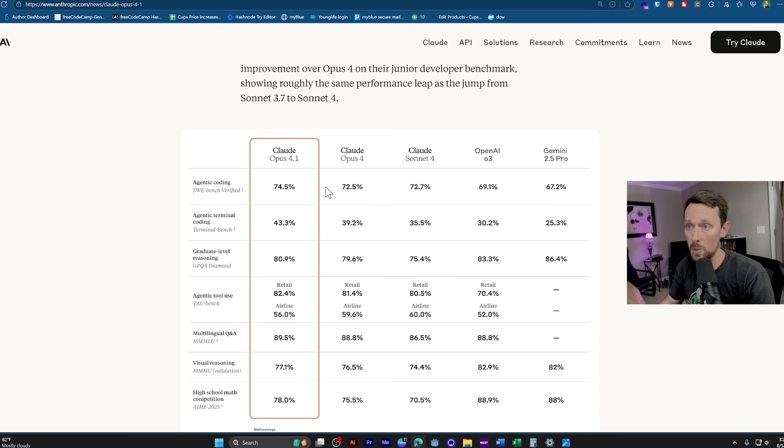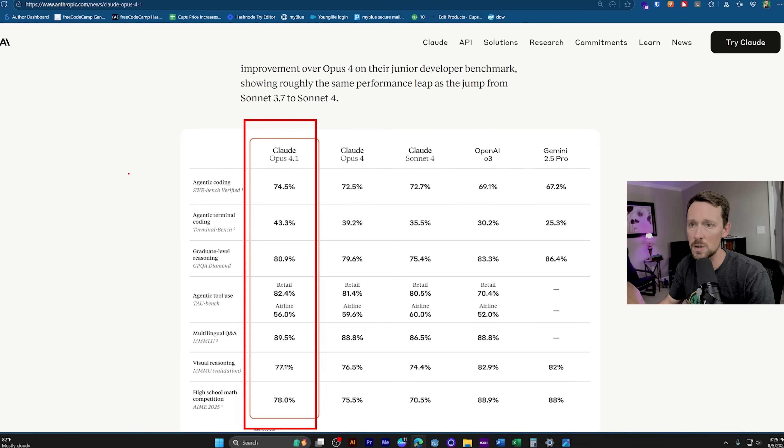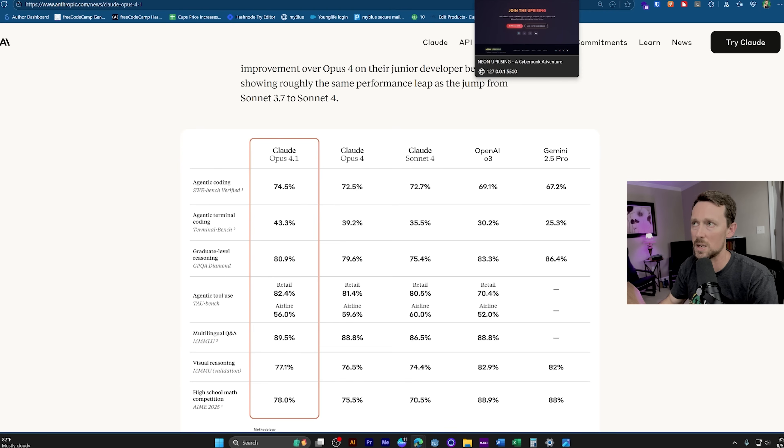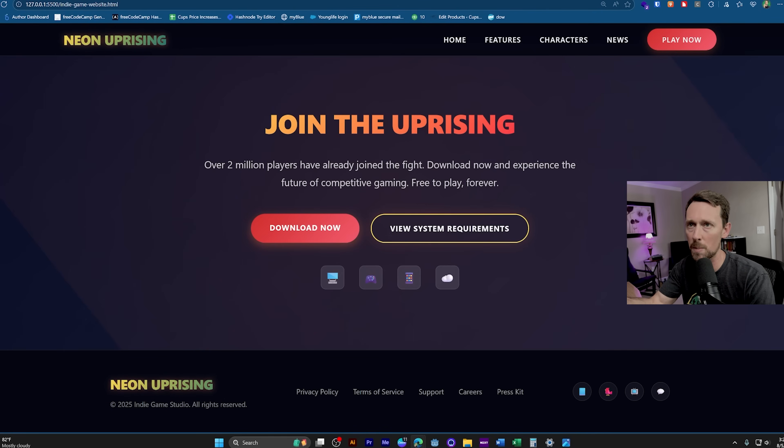Here are the benchmarks. They're always going to be the best on whatever the latest model is, and this is no different — here's where it outperforms everything that came before it. You can watch me go through the whole process of building an indie game site just from a simple prompt, but I'll just show you what it came up with, skipping straight to the output.